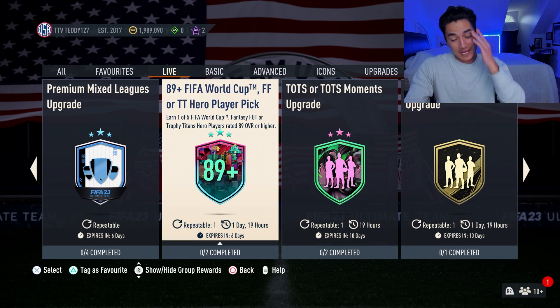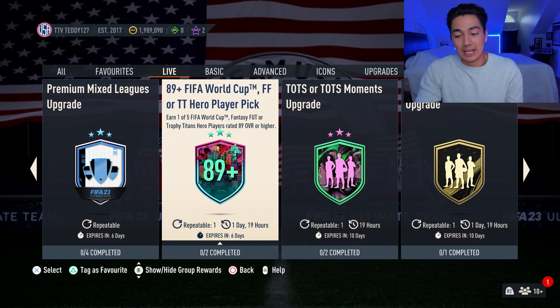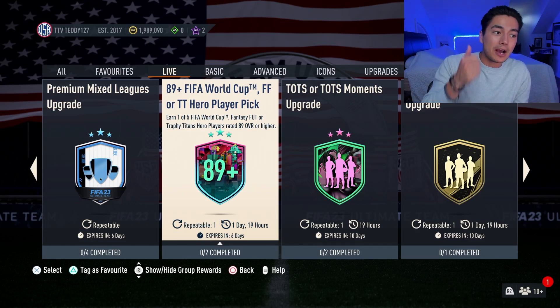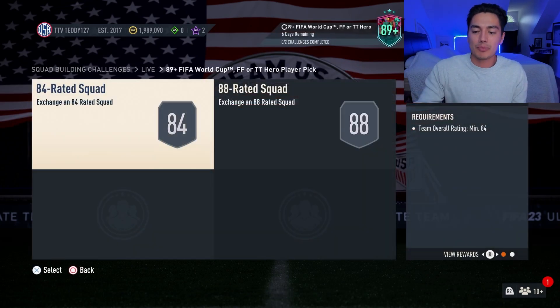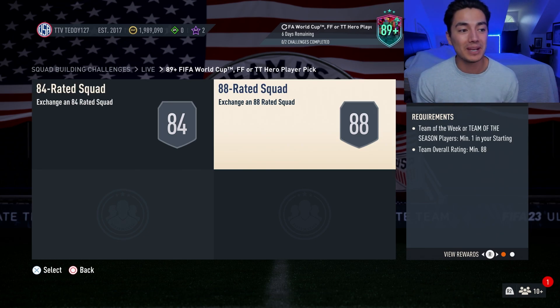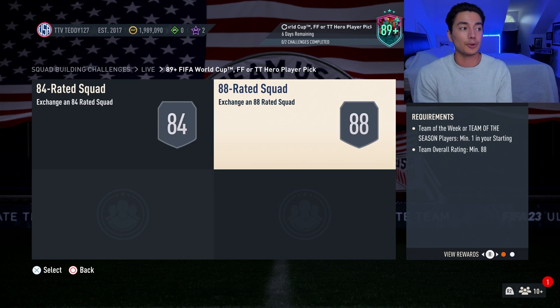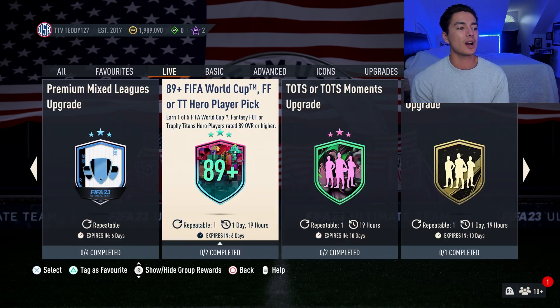We have a very, very bad like-to-dislike ratio on Footbin — it's 5% upvotes, 95% downvotes. The SBC costs around 135,000 coins. There is actually a Team of the Season requirement in it, so for those people that do this SBC, it did help Team of the Seasons a little bit. But yeah, this thing is just so outdated — why are the World Cup heroes still in there?